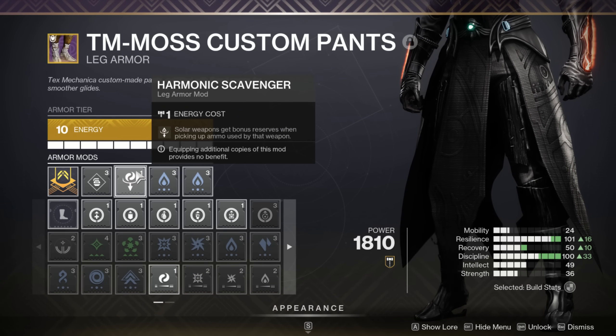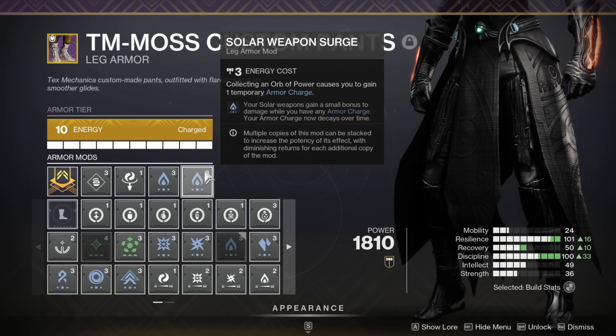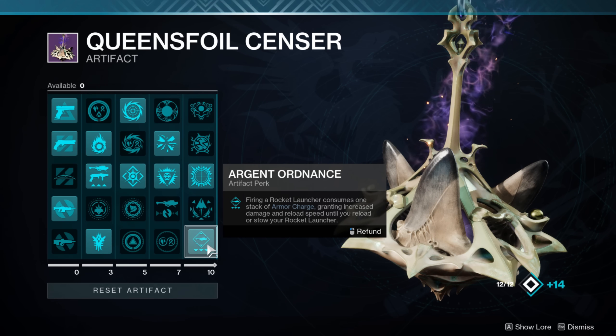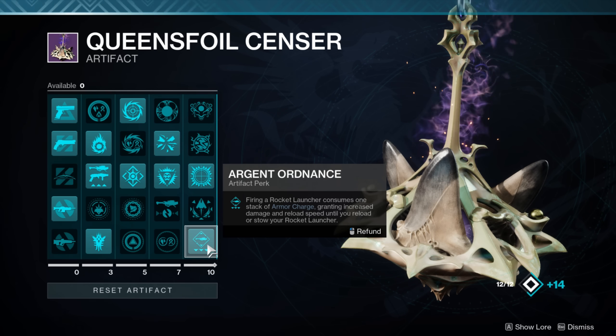Key armor mods include scavengers and matching surges on your boots for more efficient ammo drops and higher damage. Pair this with Blast Radius to gain armor charges when securing multi-kills with rockets. This allows us to take advantage of Argent Ordnance, a final column artifact mod that grants a free 15% damage bonus to your rockets and stacks with all the other buffs we've discussed.